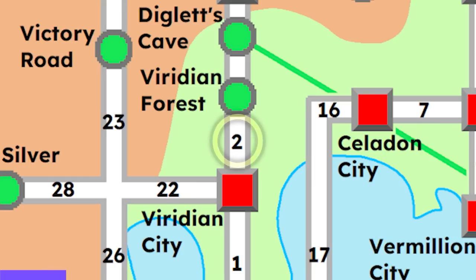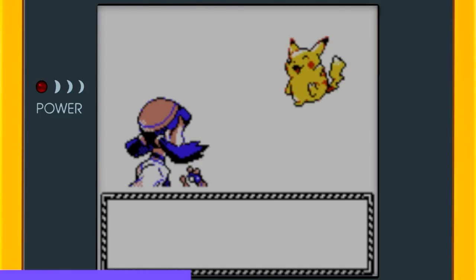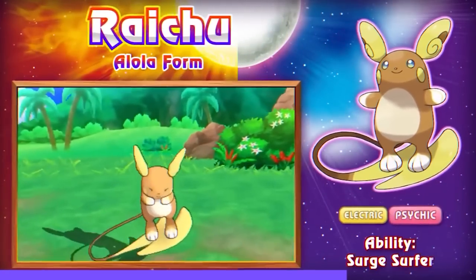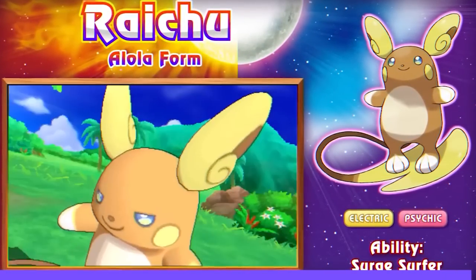First up is Pikachu. I headed to Route 2 — it has a 5% rarity. As soon as it showed up, I used a Fast Ball to catch it: a level 4 female Pikachu acquired. By the way, Alolan Raichu has no gender differences, so it doesn't matter if you catch a male or female Pikachu.